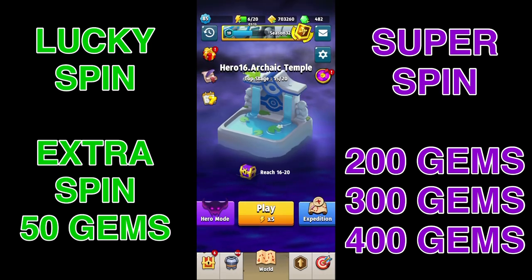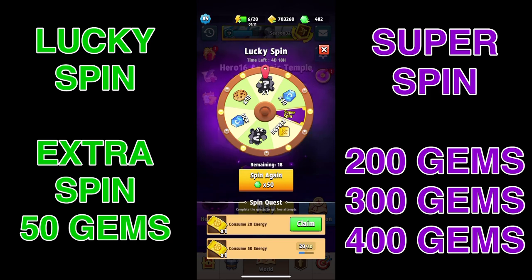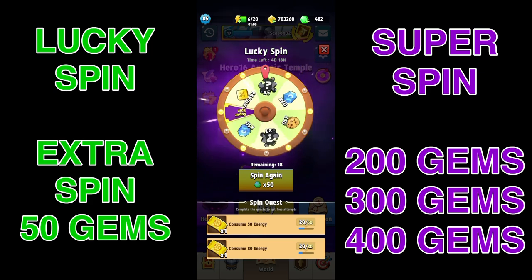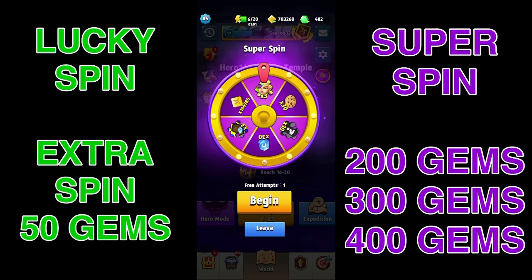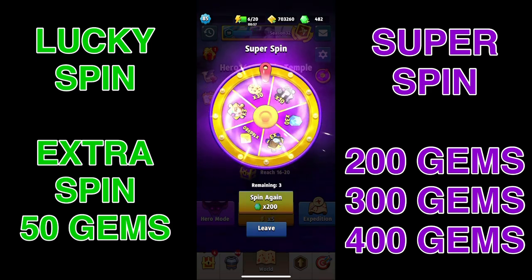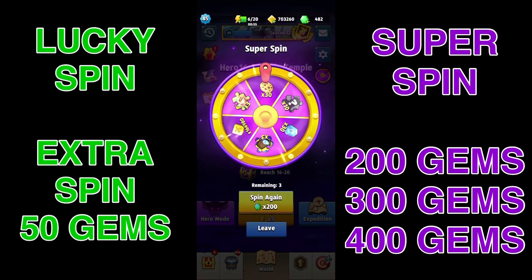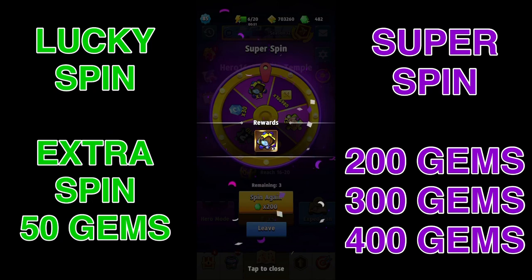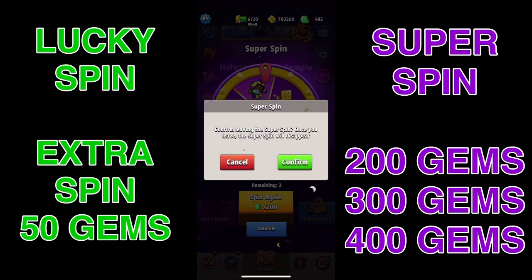Where this gets very dangerous is if you already had that Super Spin, you use all the gems, and then happen to land on the Super Spin again. Check this out — you can then go and purchase those spins all again. You get your free spin but you still have the attempts to spend another 900 gems. You guys need to be very careful because this is something flashy and while we're getting good rewards, it's going to cost us a good amount.